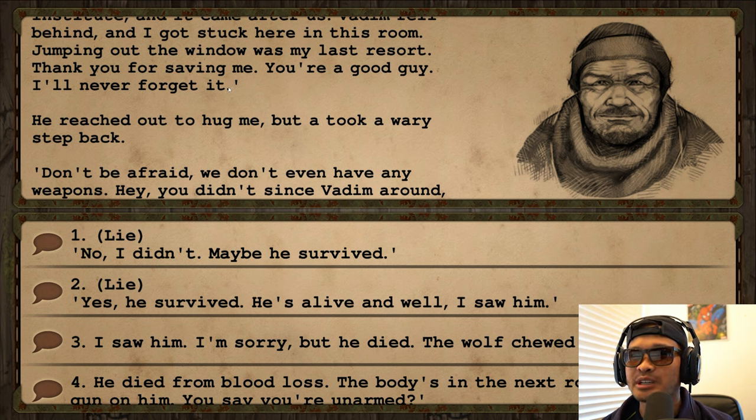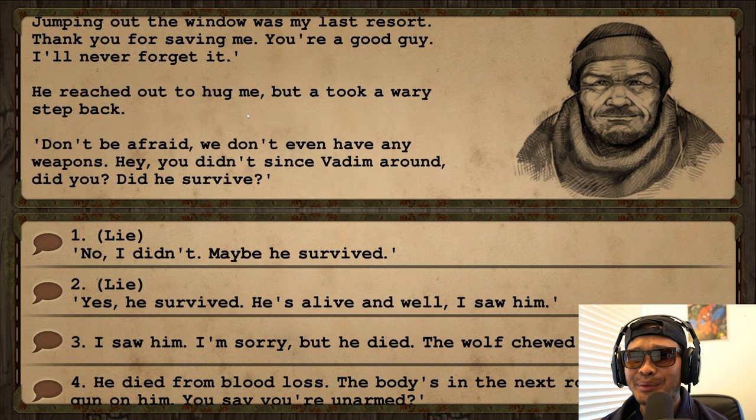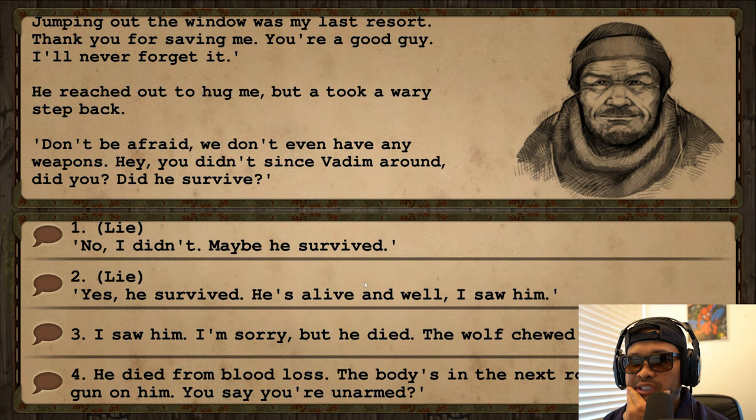He reached out to hug me but I took a step back. 'Don't be afraid, we don't even have any weapons. Hey — you didn't see Vadim around, did you? Did he survive?' Let's see here — let's lie. Let's do option two.